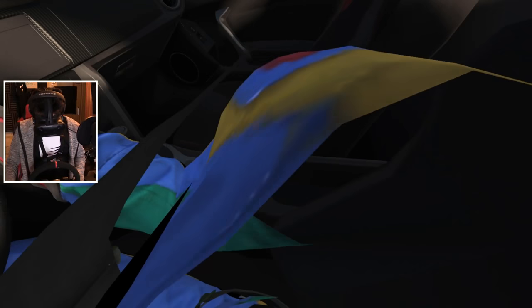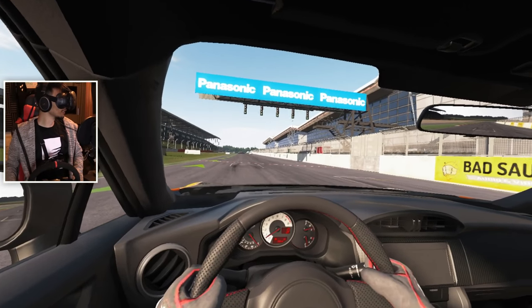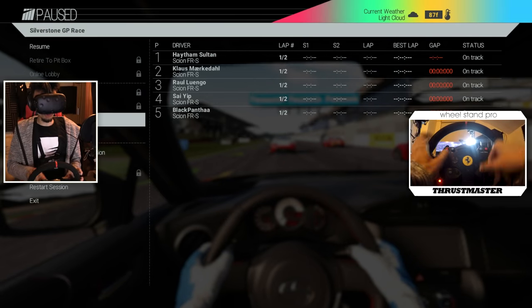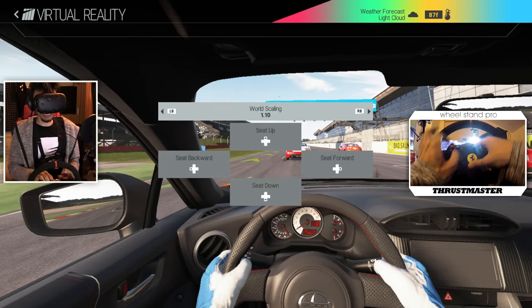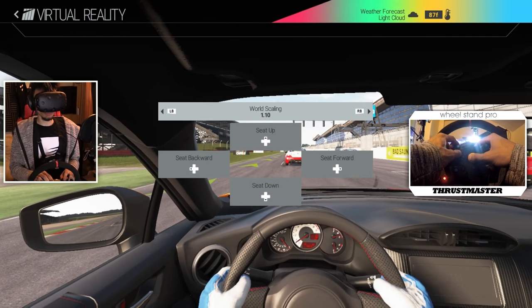So there's a little bit of a problem here — I'm in the car but my wheel isn't set up right. Project Cars once again has an issue of not being able to save options when you set them. Here we go, we're finally lined up. Before we begin I'm going to go into the virtual reality options and change things up — I'm going to move up a little bit because I'm a little bit taller than that.